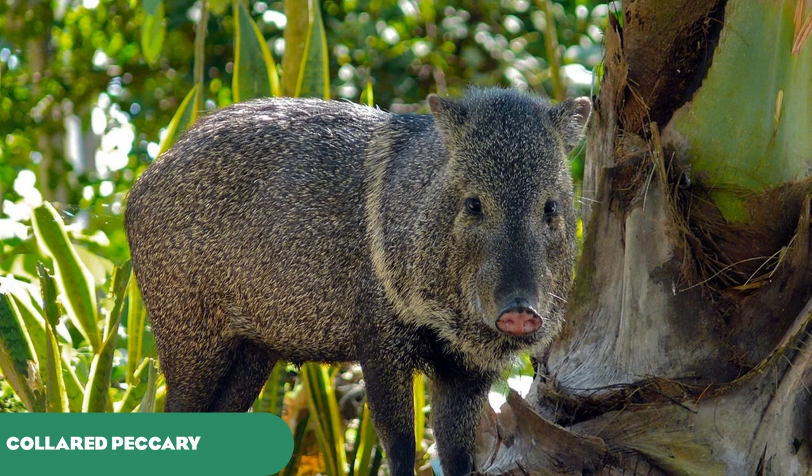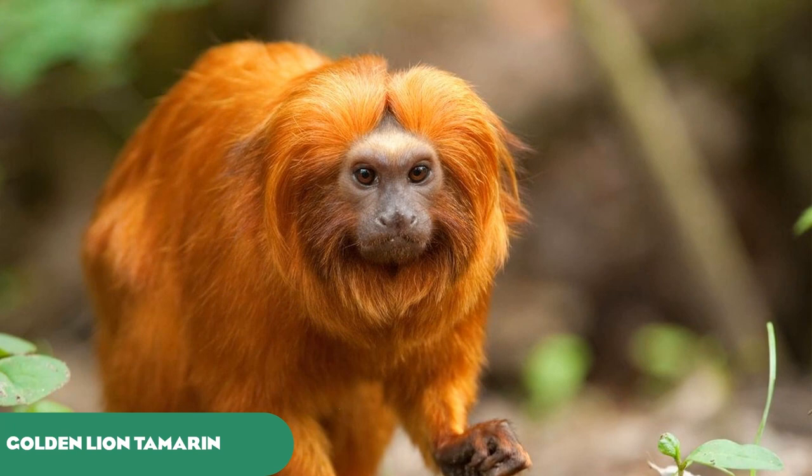The last habitat animal is the collared peccary, found across all three regions of the Americas — in the southern US states, through Central American regions like Mexico, Honduras, Nicaragua, and Costa Rica, and into northern South America. They're a very versatile species and a welcome addition to the game, as they are a unique swine — pretty much all swine have tusks, but the collared peccary doesn't really show them.